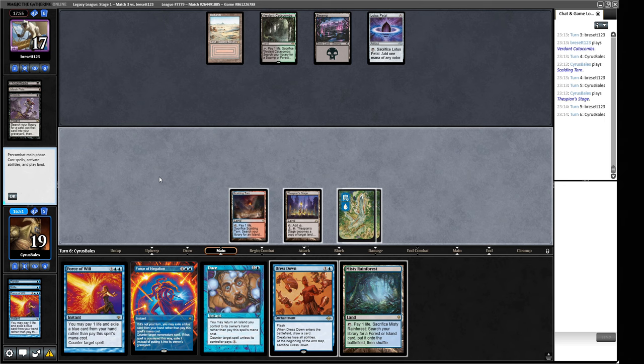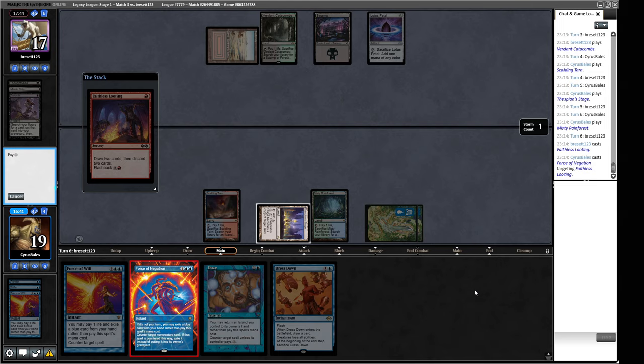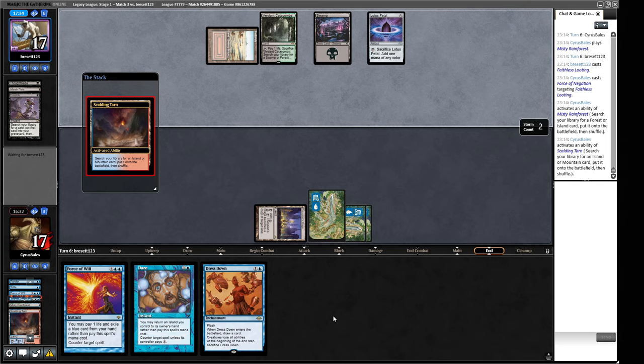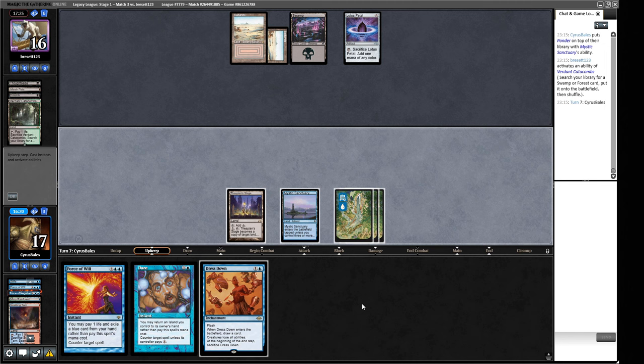Hard-cast Force of Negation — this stops it from being a thing they get to flashback. We're just keeping creatures out of their graveyard here. I think I would like a Ponder, so let's crack this and get a Mystic Sanctuary. Ponder back. Our Daze is basically useless anyway at this point. What are they doing over there? Cracking around potential Stifles I guess. I would like to cast this Ponder. We can also Daze and pick up our Mystic Sanctuary.